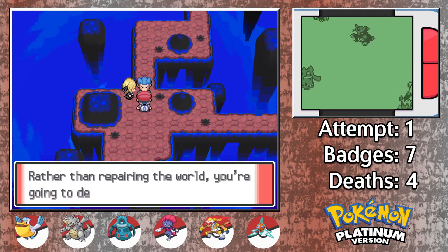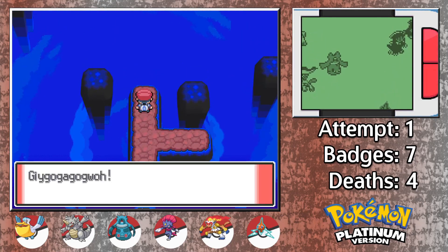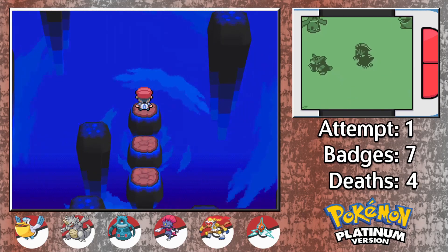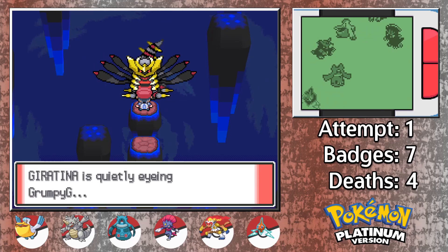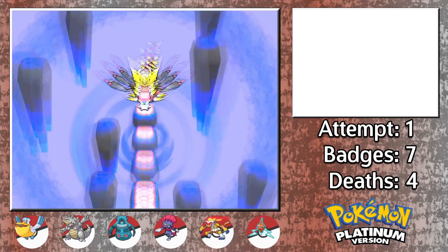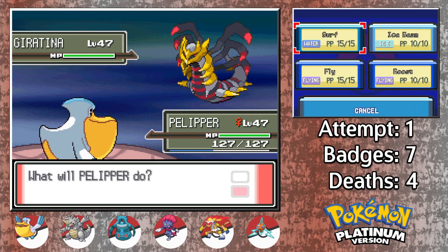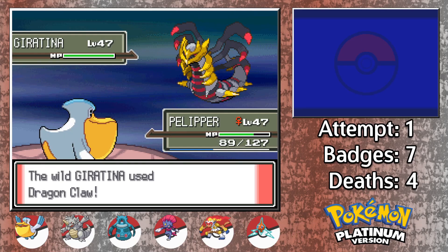After speaking with Cyrus and Cynthia for a bit — this dude is seriously out of his mind — we approach Giratina. Now normally, I would advocate for just using your Master Ball here and calling your trip to the Distortion World a well deserved success, but I'm feeling a bit ambitious today, so I decided to take Giratina down myself. This would involve basically every single member of our party, and there was a lot of switching and pivoting involved to get around the various threats imposed on us by the Shadow Pokemon.